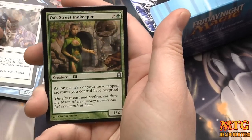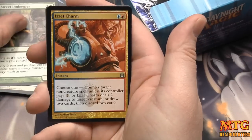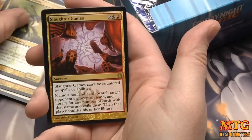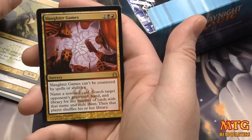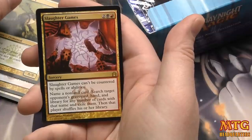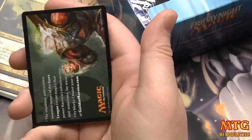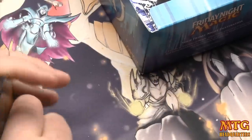Nightly Valor, Oak Street Innkeeper, Izzet Charm, Risen Sanctuary, and Slaughter Games. Slaughter Games can't be countered — you name a nonland card, then search target opponent's graveyard, hand, and library for any number of cards with that name and exile them. Now a Swamp and a token.